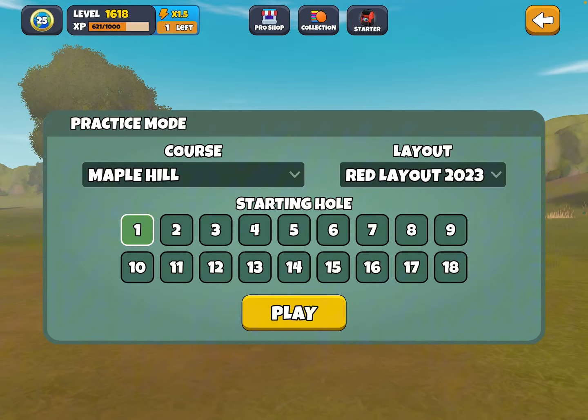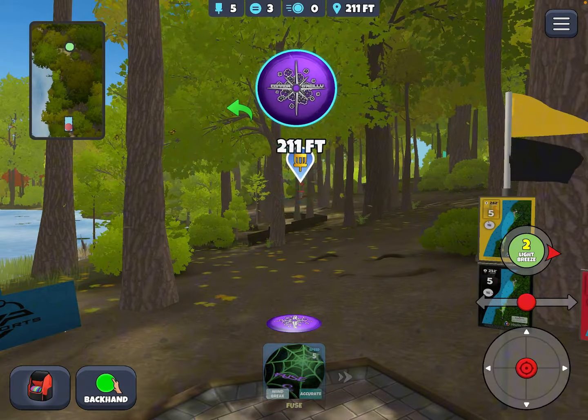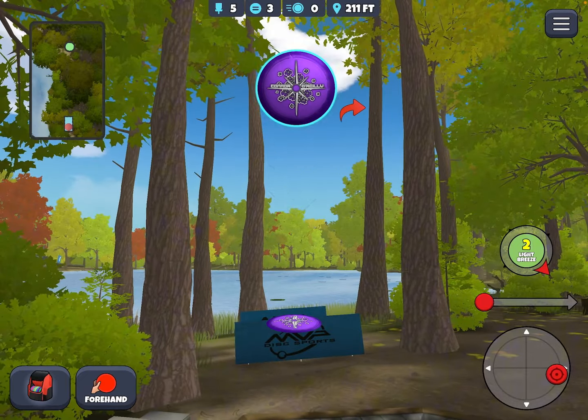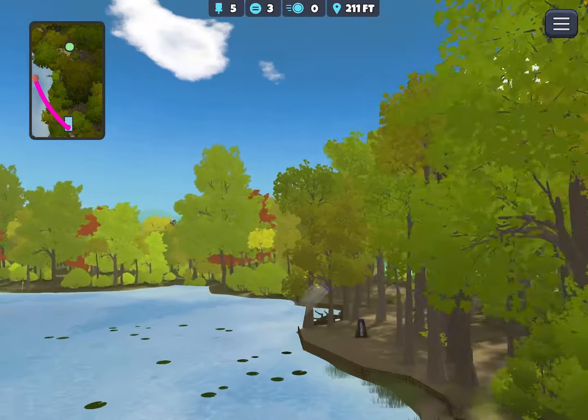If you go to Maple Hill, red layout, hole five — that's what you want. We'll take the glide roll, arrive, go out over the water here and see if we can get close.